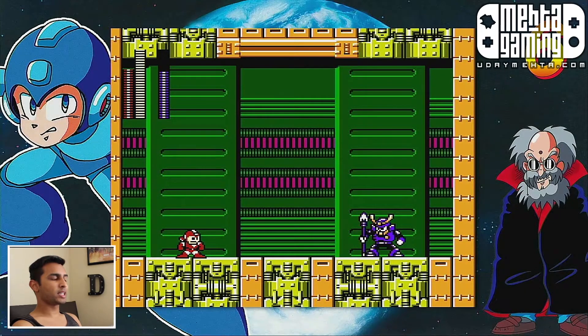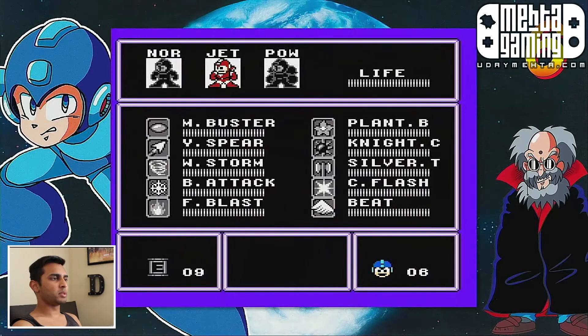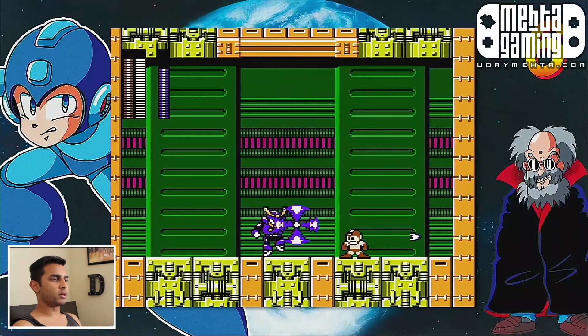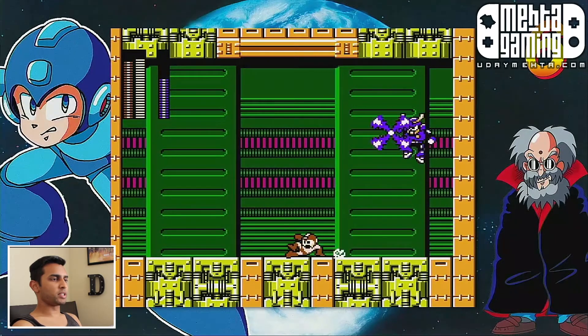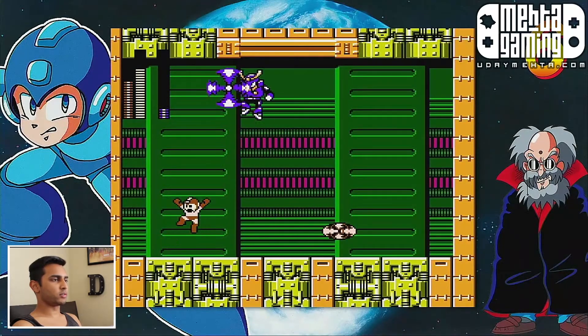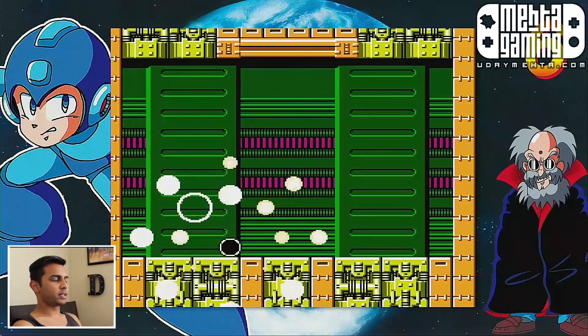This is Yamato Man. As a reminder for the boss rush, I typically have no reservations using the special weapons. I think here we've got the tomahawk. I try to play pretty much the entire game with only Buster, but these bosses — we've already beaten them once with Buster only, so here, might as well just save ourselves the trouble, especially since we've got a lot to do.